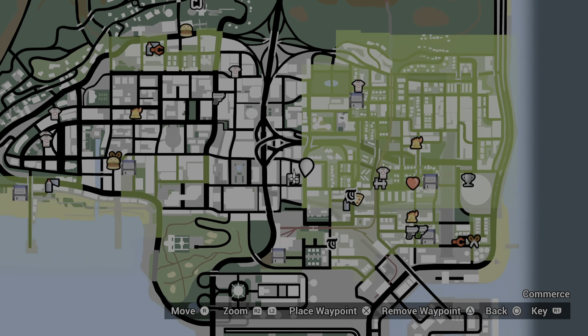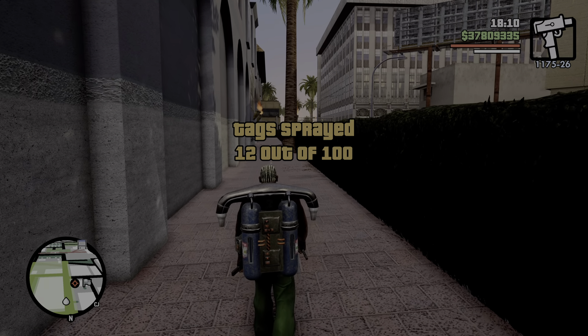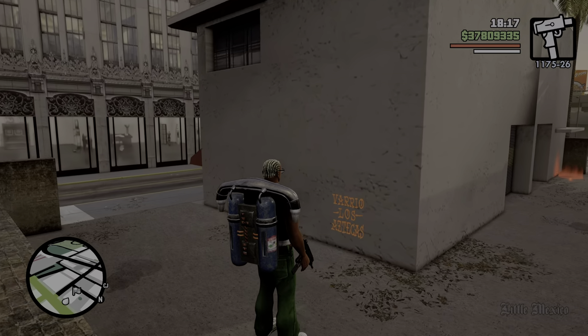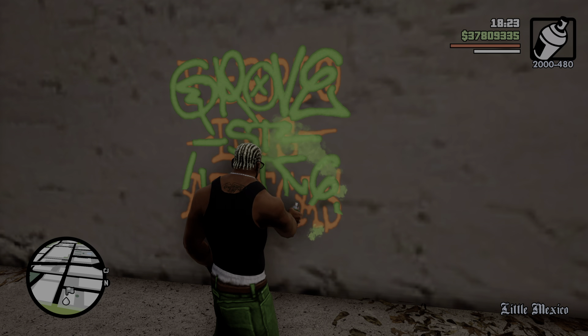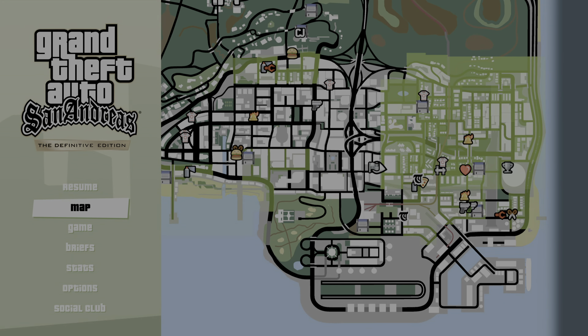13 is literally just by the racing area. I can see it from here — near the racing place. Vice City is going to be the next game I put on this channel, and I will be doing collectible guides for that as well. As you can see, we're flying through these already.